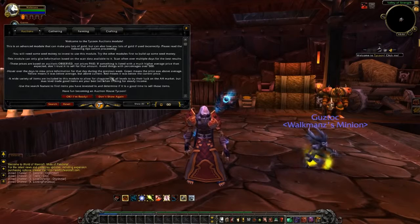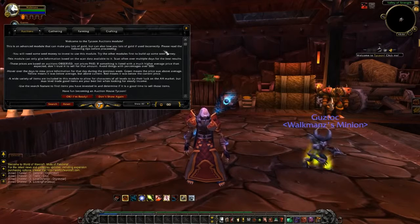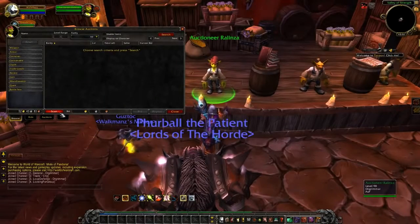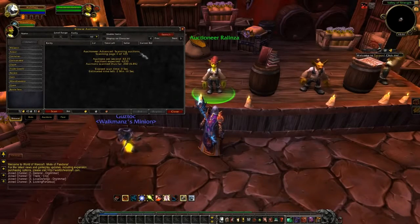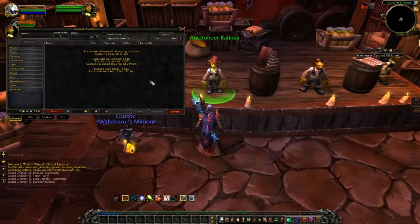Here we are given the full instructions on how to use this module, and we are given even some warnings that we may lose some gold if we use it incorrectly. So bear that in mind. All we have to do now is scan our auction house. So now our auction house and our server's economy is being scanned,